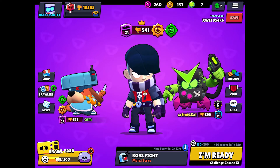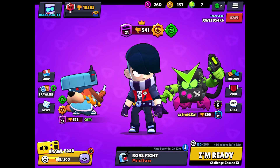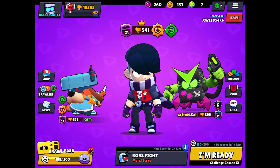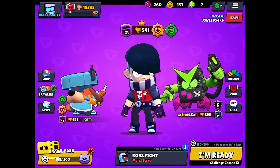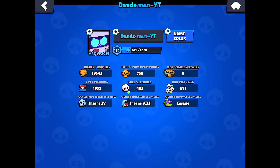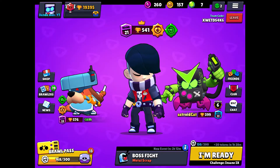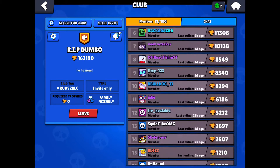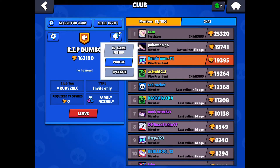This is a very viable combo because you've got all the damage buffs and health buffs you want for Edgar — that's the main aim. You could go Pam instead of Colonel Ruffs, but Colonel Ruffs gives way more health and damage buff than Pam does, because Pam's turret only heals for a short period of time and is going to die very quickly.